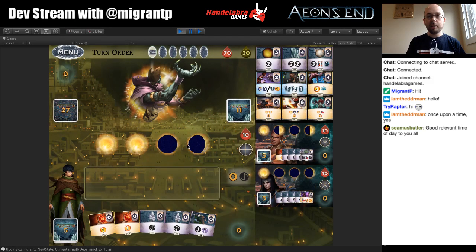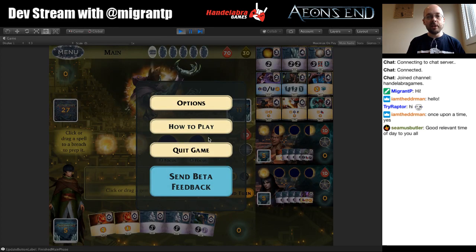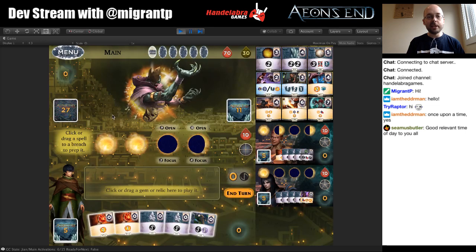There are a few other things added: there's now a menu instead of a help screen, you can go right to how-to-play, we've got more tooltips so you can see card text just by hovering over cards, and you can hover over breaches to see things like plus one damage when open or the status of them. Lots of little things we've been adding.